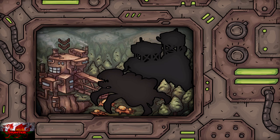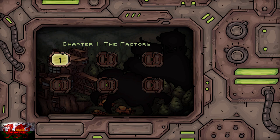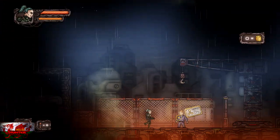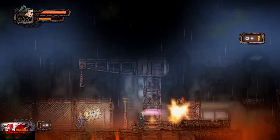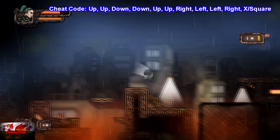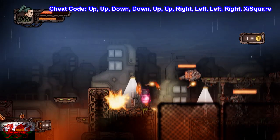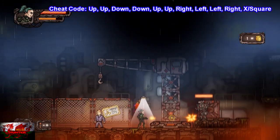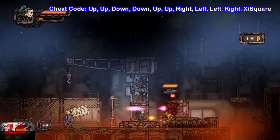Now we can get straight into it. The first thing we're going to be doing is going to chapter one, called the Factory, and playing level one. I've put the cheat codes up on screen, but we can just start straight away. Left bumper to shoot, right directional stick to aim. You can see these little robots that are just harmlessly doing nothing — we're going to be shooting them ten times.